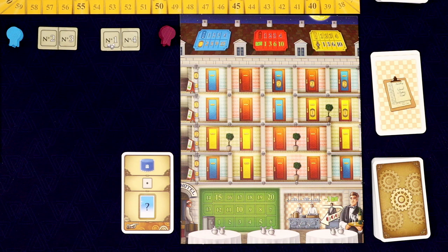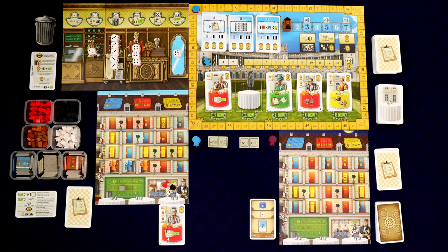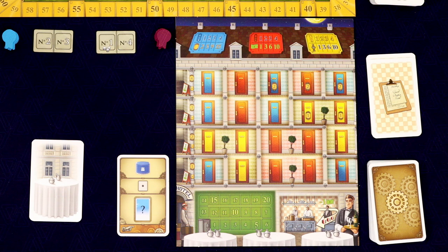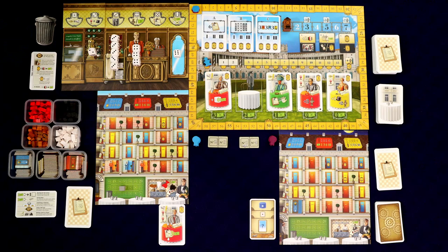The card says he's going to take the highest valued blue guest in the market. Right now there's only one blue guest, so he takes that. Leopold doesn't add these to his cafe like we do — he immediately puts them into his hotel. He scores zero points for this guest, then places a blue room, going left to right, bottom to top to find the first blue room. That gets discarded and we refill the markets.